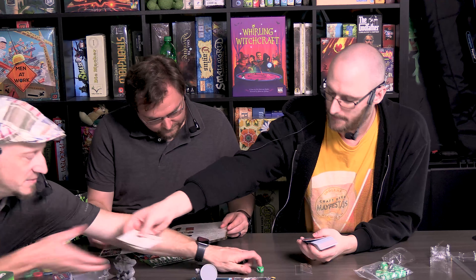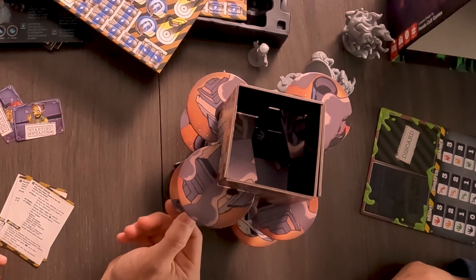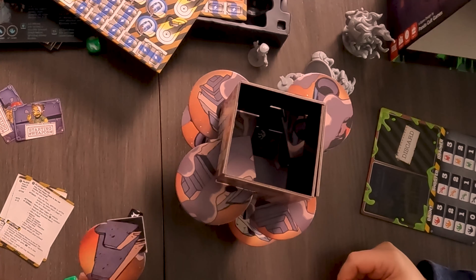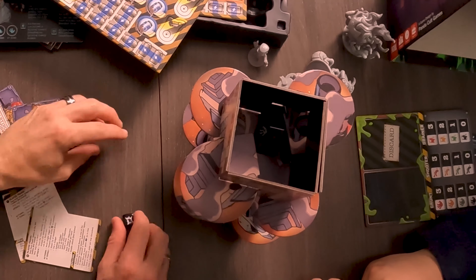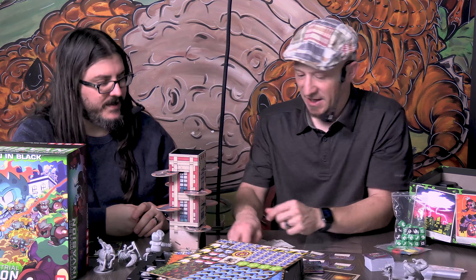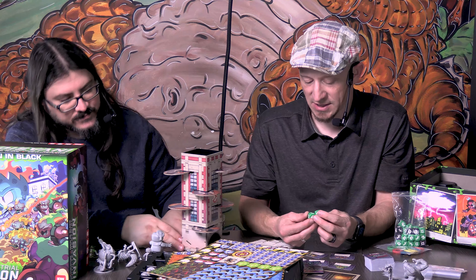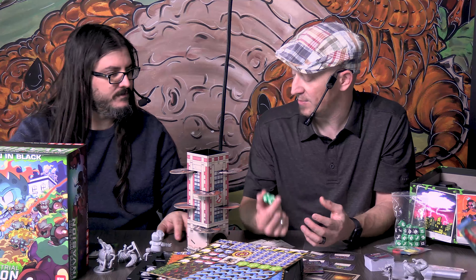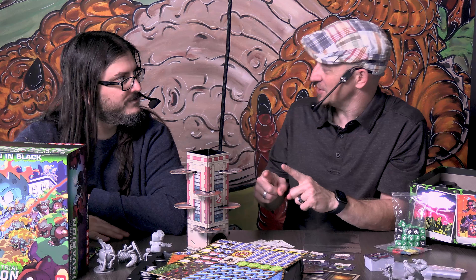The dice get caught up in the tower, so when different events come up they pull something out and then more dice fall out. What the die face shows determines what spawns on the board. When rolling as a Ghostbuster or MIB agent, you can attack together.